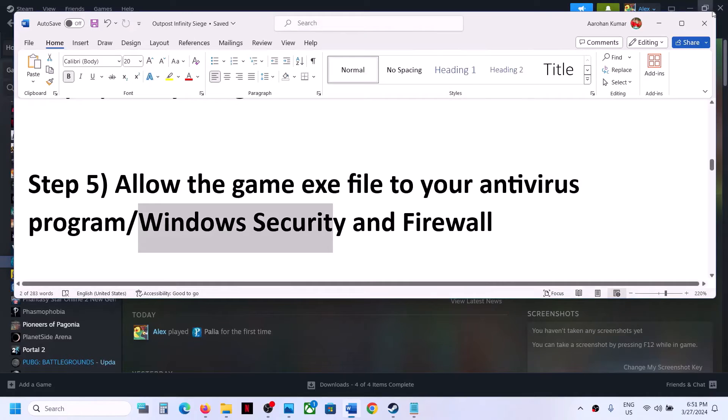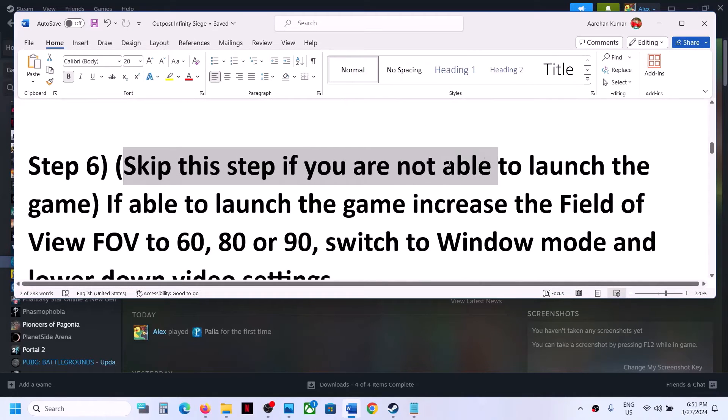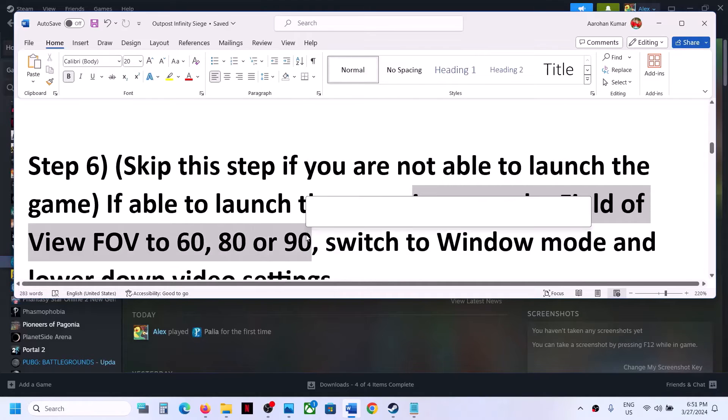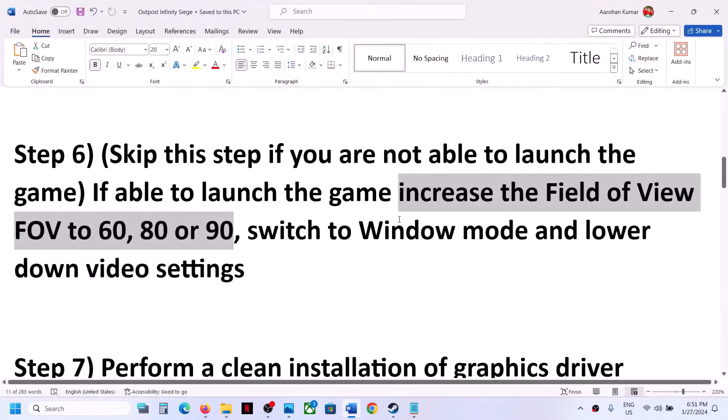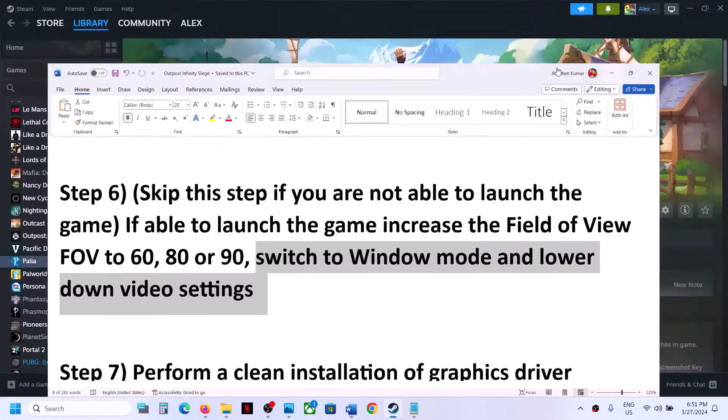You can skip the next step if you are already able to launch the game. If you can launch the game, you can try increasing the field of view to 60, 80, or 90 — this has worked for some players. Also switch to window mode and lower the graphics settings.